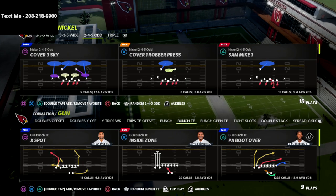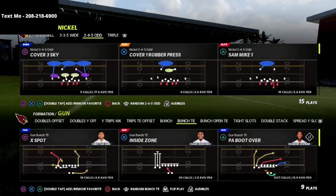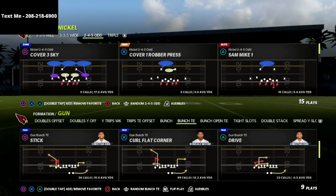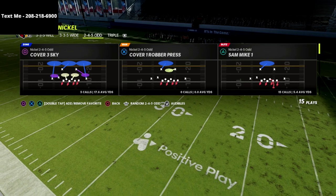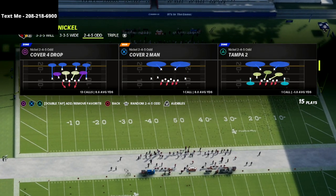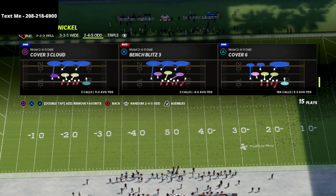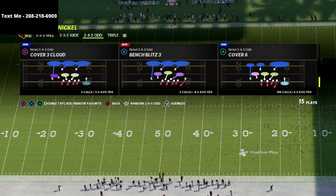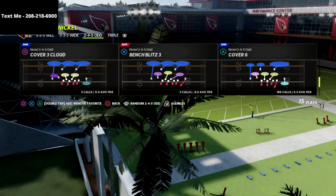I just released an eBook on the Nickel Triple and I already have an eBook out on the Nickel 2-4-5 Odd. So once we've been able to shut down the PA boot over and we think they're going to start calling some other stuff, what defense do we like to go to? One of my favorites in this game is Cover Six, and the reason why is because there's so much we can do from this formation that makes it really good against this offense.